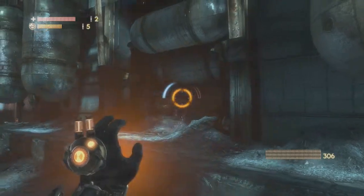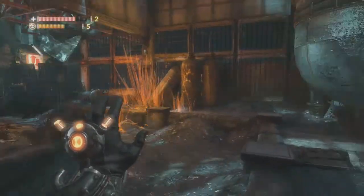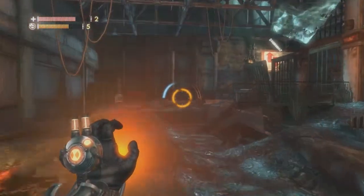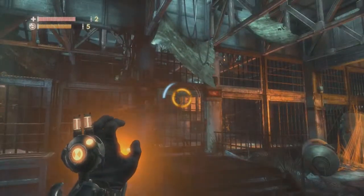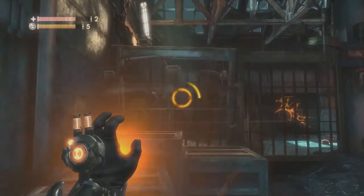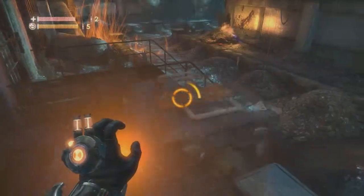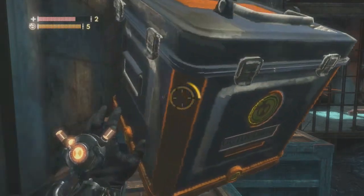You don't even need this box. You could have just taken that box back and used it again. This part right here — no matter what I did, I don't know what went through my mind. Because I almost have it — it's such a small puzzle. It's literally: you put that box on top of that box, and then you can jump over. I get it right here but then I mess it up. I don't know what I was thinking.